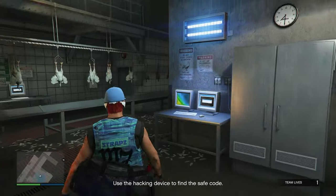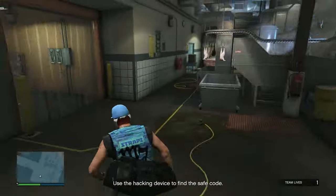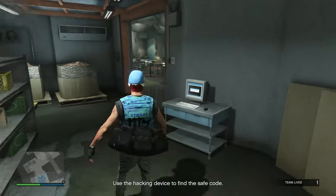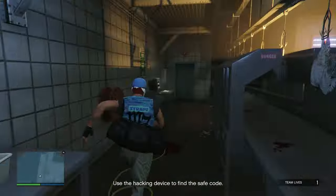There are four computers in this area. So this is where you will find them. They're pretty much really close to each other. Just run up to one of them, bring out your hacking device, and you'll get one of them.